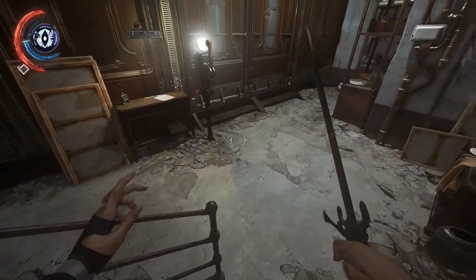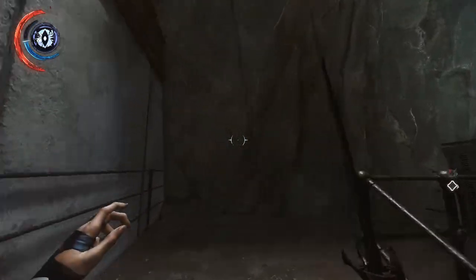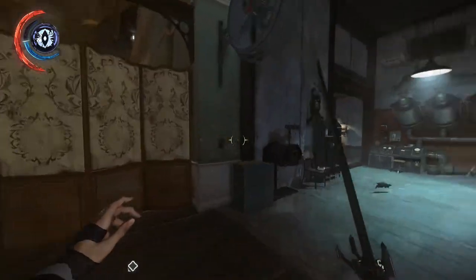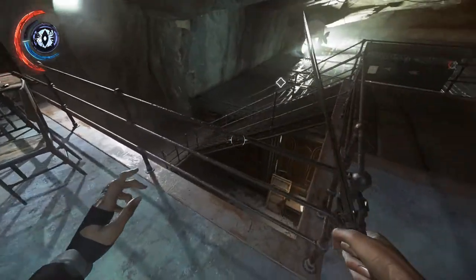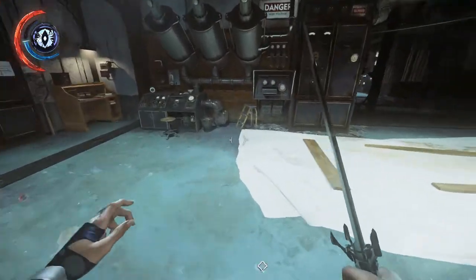Hey, how's it going? Good to have you back and welcome to the 15th video of this Dishonored 2 Blind playthrough. We're on part 5 of the Clockwork Mansion mission in search of the good Dr. Anton Sokolov. I've got to be honest with you, I haven't got a bloody clue what I'm doing. This whole house is a puzzle full of enemies and traps. It's great.